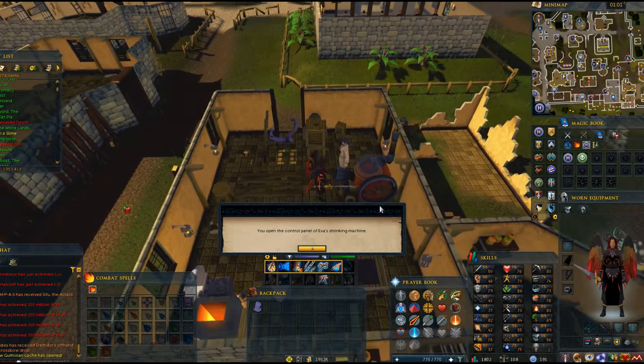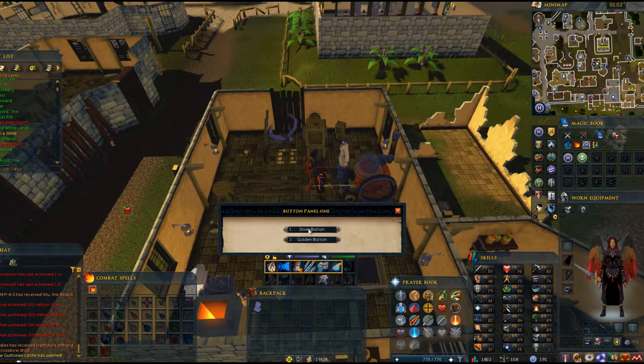You'll need to select these specific choices for it to work. Click on the machine next to you to begin. Select the first option for silver button, then third for hot, first for red button, second option for increase, then second option for go, and finally the first option for KSL.